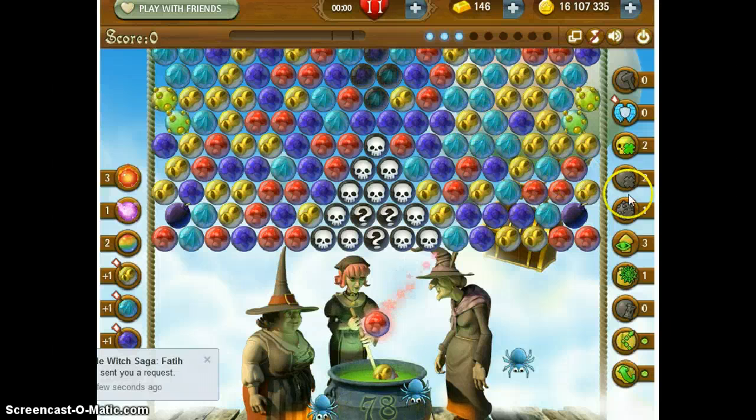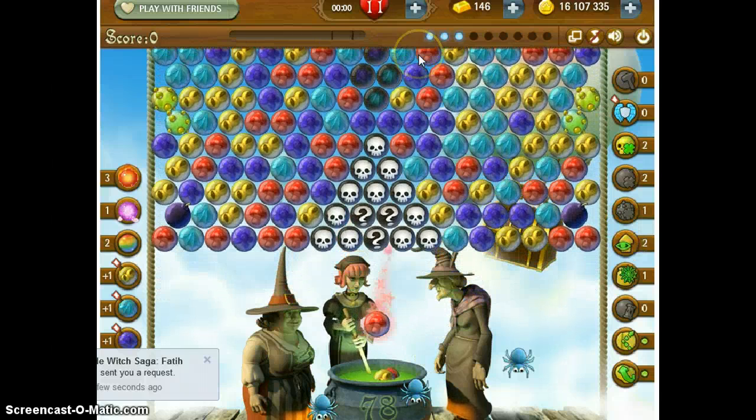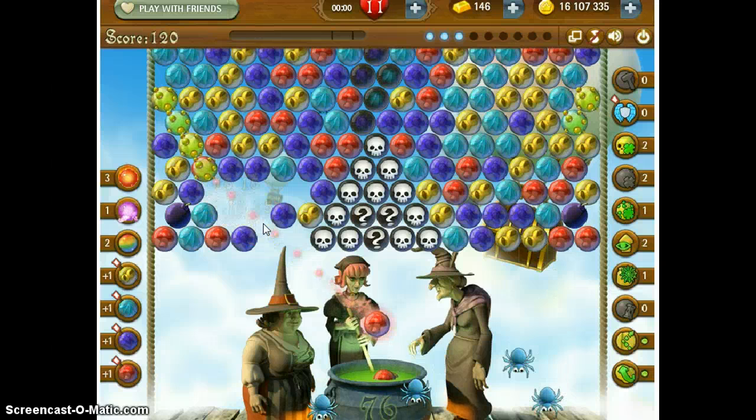Rainbow bubbles are extremely helpful here. You'll see the four shadows at the top — you're only two rows from the ceiling. But by the time we get up there, the shadows will have spread. So I'm going to attempt this one first, because that seems to be where my... I'm going to have to use my rainbow bubble here. Because I don't want that to come down any farther. So I'll use my first rainbow here.